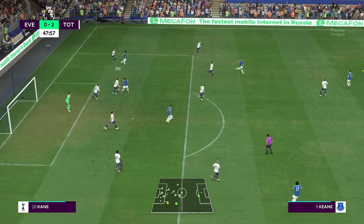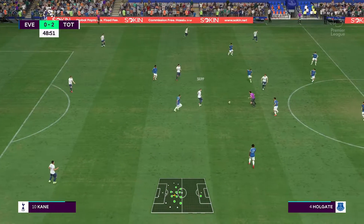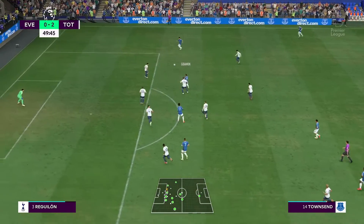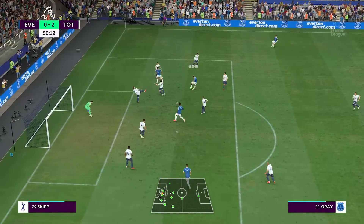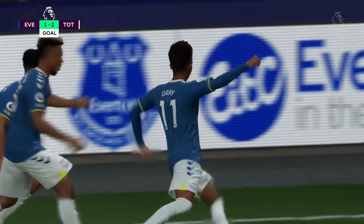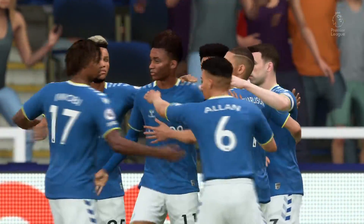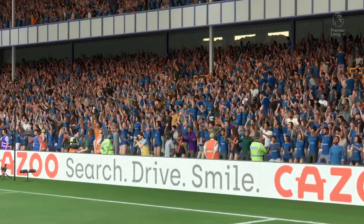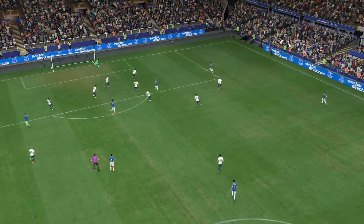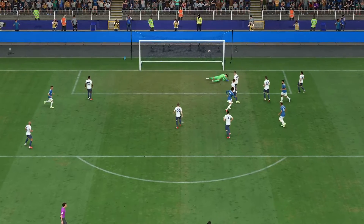A cross there that was decidedly ordinary. Roy Bjerg in the right place to cut out the pass. Townsend — and they could get one back here! And it goes in — altering the arithmetic and giving them hope that they can turn this round. As you can see, it was a fairly simple finish in the end, but you still have to be in the right place, keep your composure and finish it off — and that's exactly what he did.